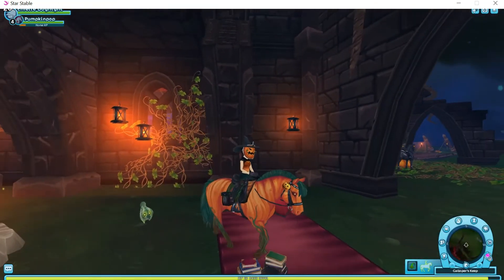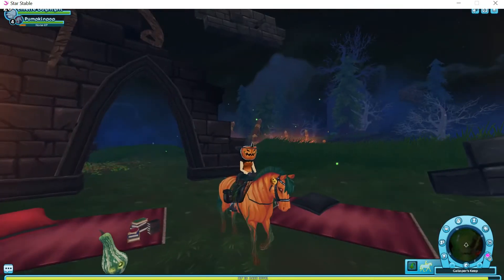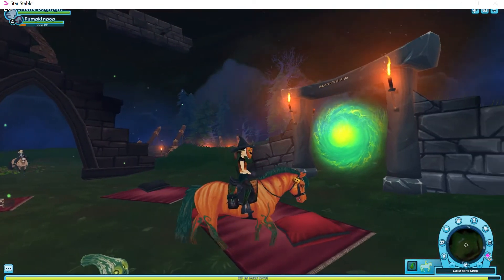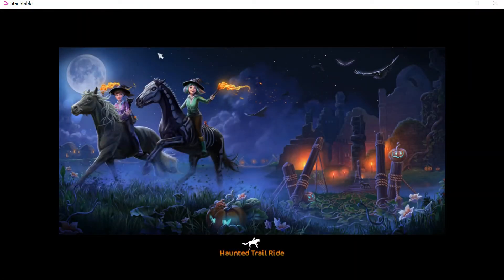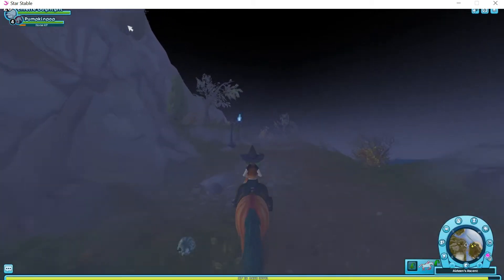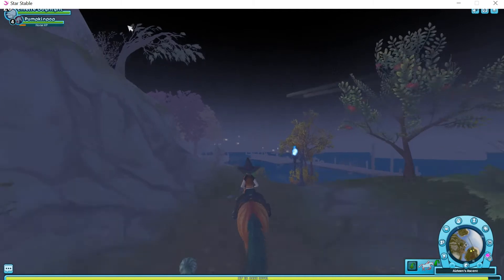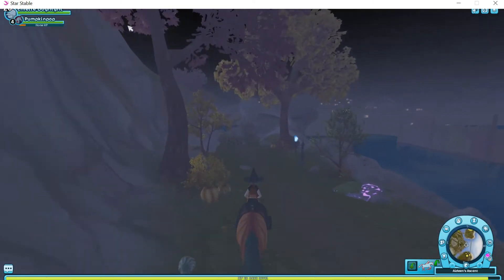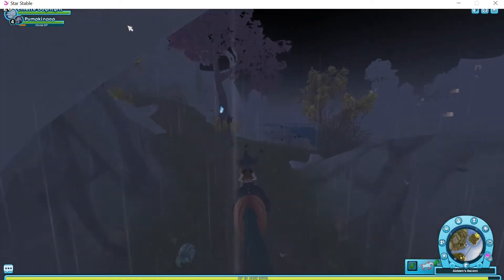The first thing I'm going to show you is how to find the objects that are needed in the haunted trail ride. If you're wondering how to access the haunted trail ride, you have to go through this portal right here, and you can find this portal from Gallabher's Keep. The first thing to note is that these objects spawn randomly, so there's no certain locations you can go to every single time you enter the haunted trail ride in order to find objects.